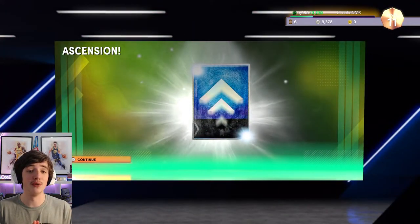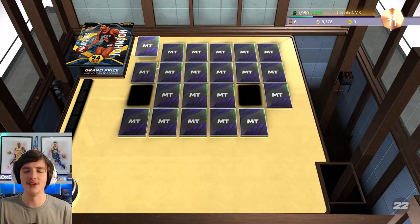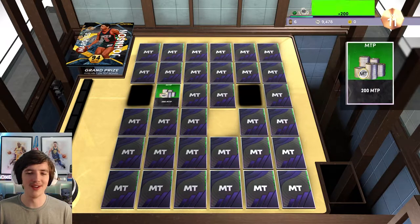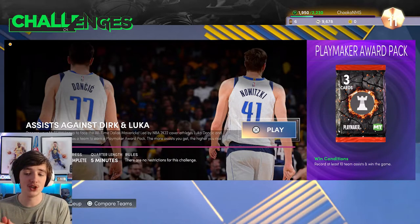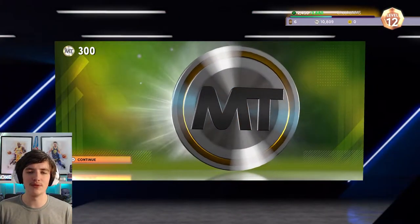We do get the Ascension board, so we have a chance at picking up — the Ascension player is Marquise Johnson. We had our two picks and couldn't get to the next level. We get 100 MT, then 200 MT, and then a Standard League Award Pack. I completed a challenge — 10 team assists and win the game — for a Playmaker Award Pack. After that game I got to level 12 and we get 300 MT from completing that challenge.